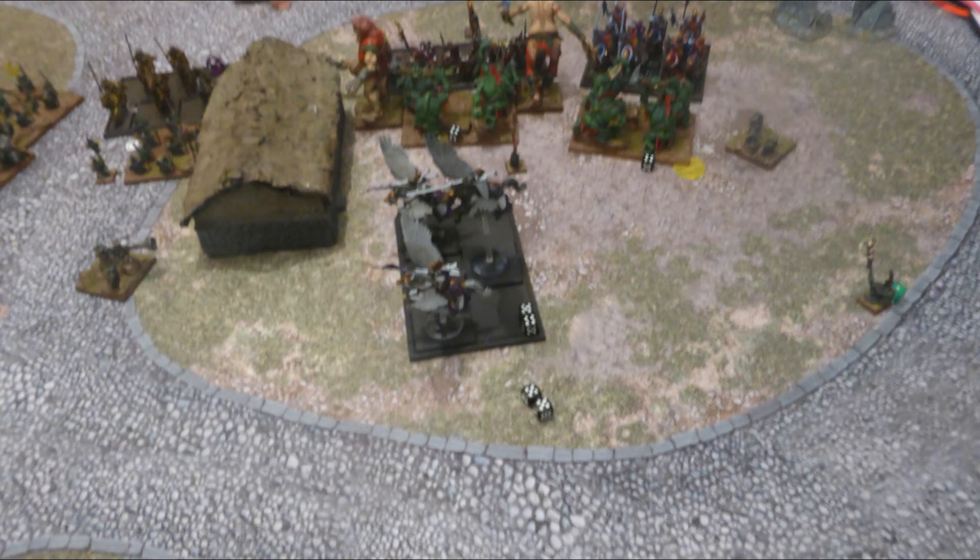In the center during movement, I pivot both War Trombones backwards to face the Forsaken Knights that flew over the top, and move the right-hand wizard into position. Despite failing to Banechant either War Trombone, I manage to put nine wounds on the Forsaken Knights with two War Trombones and lightning bolts from the wizard. Nine wounds and a nerve roll of ten pops them - absolutely devastating for my opponent. This is exactly what I planned - keeping the War Trombones with my line so anything flying over the top gets unloaded on with breath attacks.